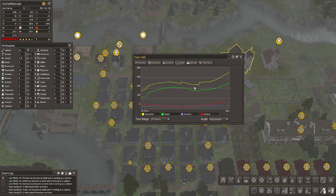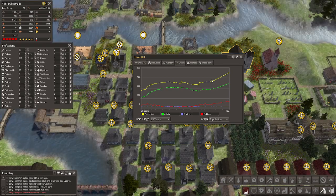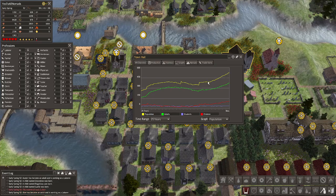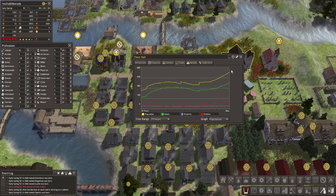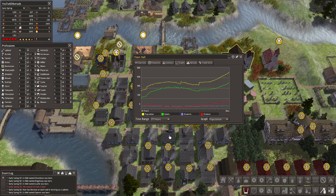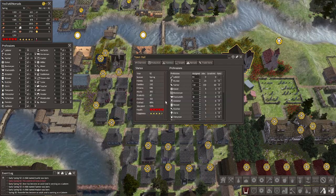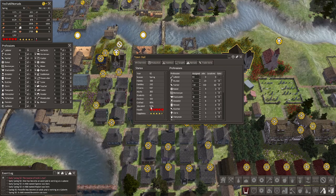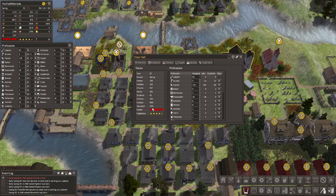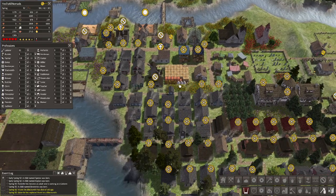Look at this population graph — everything's hunky-dory, a little bump — probably nomads — and then this is all the steady expansion I was doing. The population is just taking off. We're at 536. Great health, great happiness. Education is down — that's sad, might need a few more schools. But we did get one built right here — forgot to hire a teacher, but hopefully they'll help out some of the youngsters.